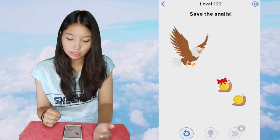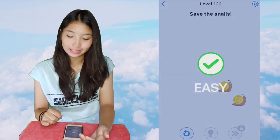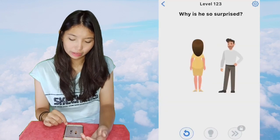Next is 122, save the snails. Take this red ribbon and cover the eagle's eyes. Then they're saved — and I don't know why.